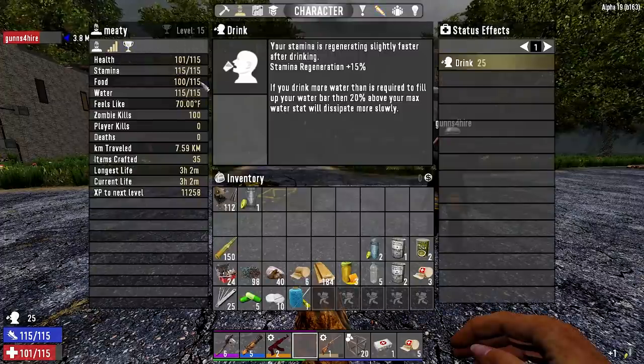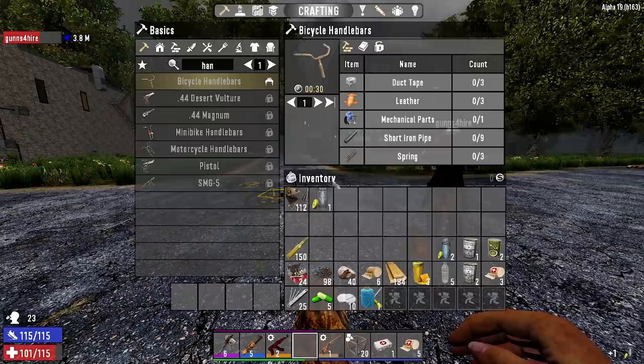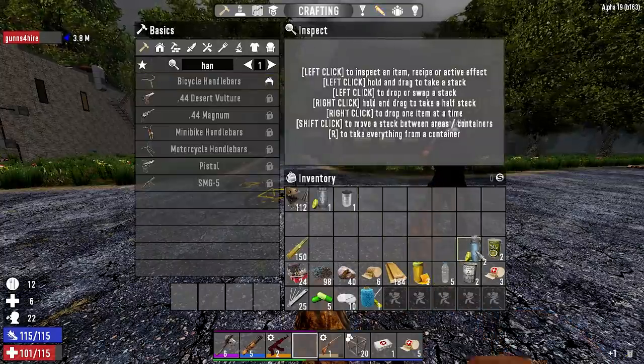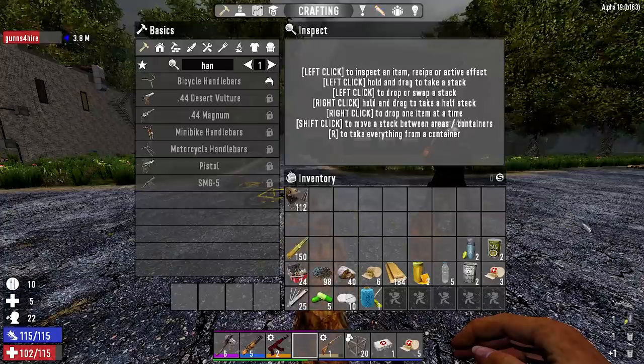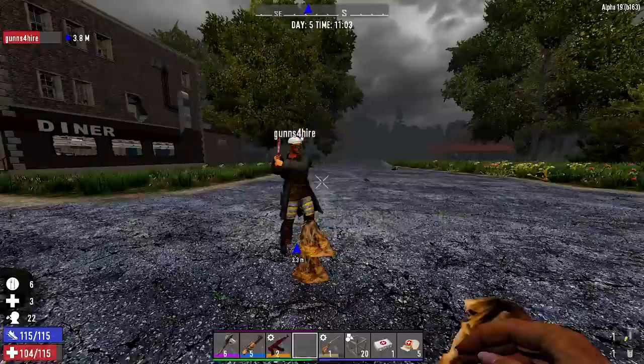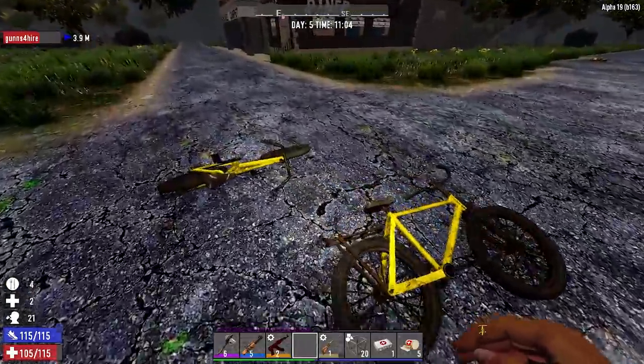All right, so food — I need a little bit more food. I'm just making sure I can heal up. Okay, there's all that, good to go. All right, next place is that — oh, that place looks pretty big.